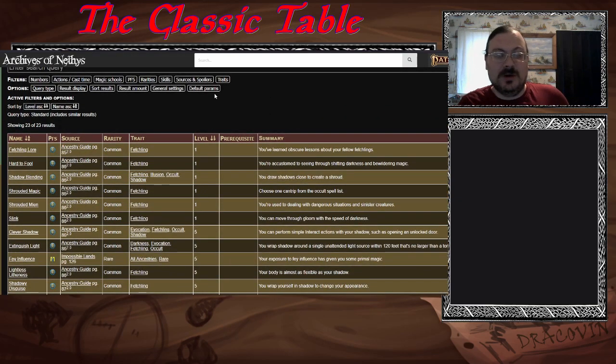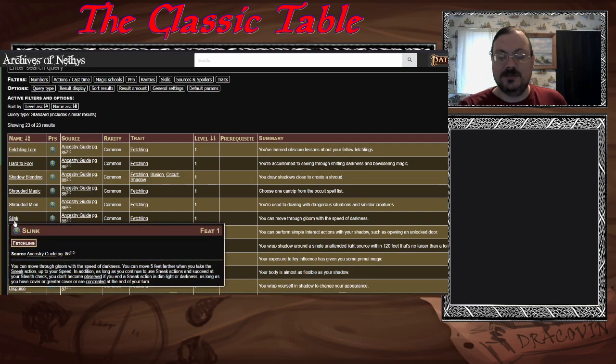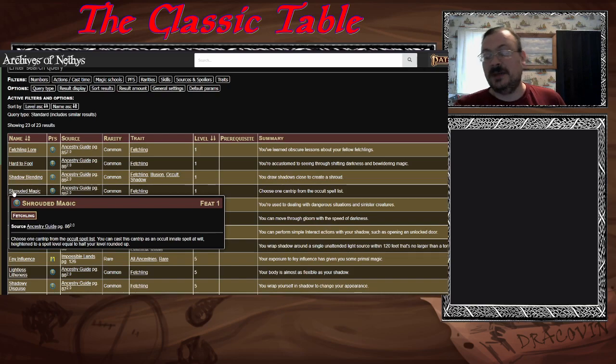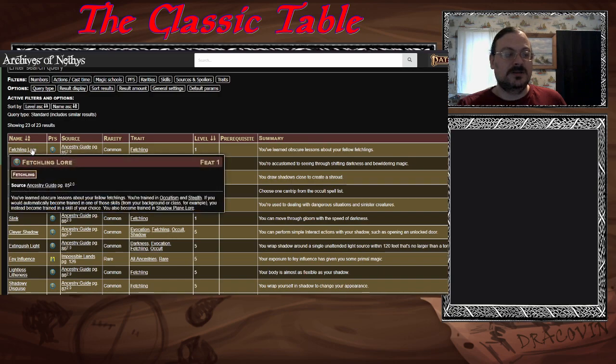For fetchling feats, lore is usually a big one. Shadow blending lets you draw shadows around you to conceal yourself. Slink makes you better at hiding in darkness. It's a lot of stealth-based abilities. There's also an Occult cantrip option that works well if you're the Liminal fetchling. Fetchling Lore gives training in Occultism and Stealth — and if you already have one, you get a skill of your choice, plus Shadow Plane Lore.